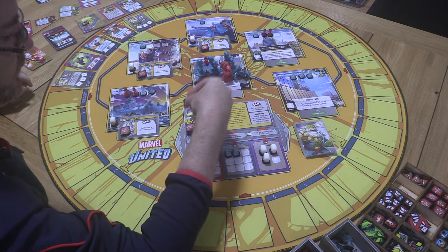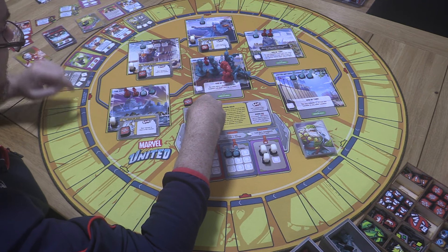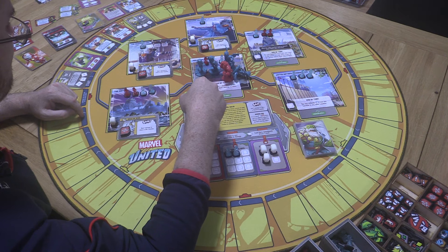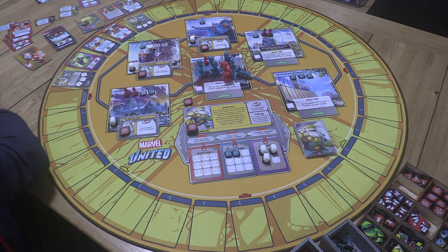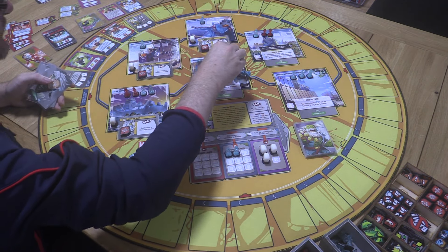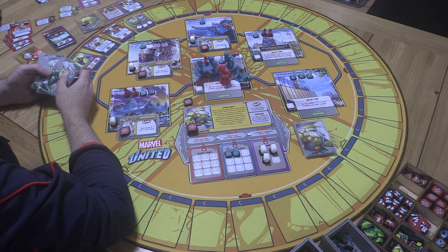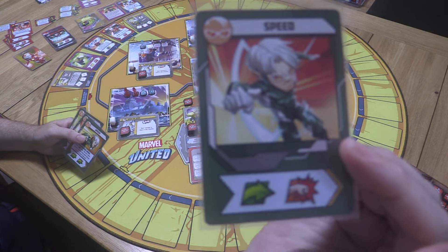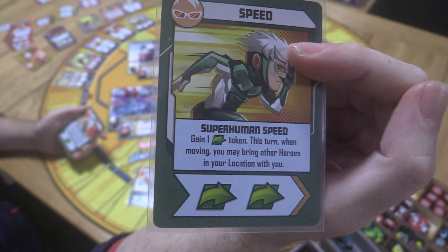Alright, sorry Speed — you're taking a hit. That's one health Maestro wouldn't have had otherwise, but we can prevent this potentially a couple of times. Now Speed wakes up — no overflows. He's got a move, a punch, and another punch. Wait — here's one where he starts gaining movement tokens.